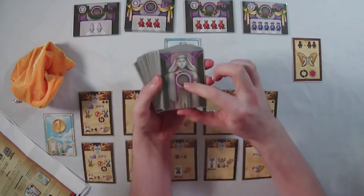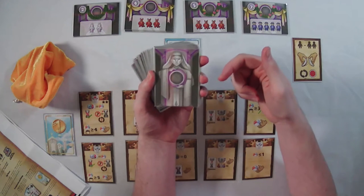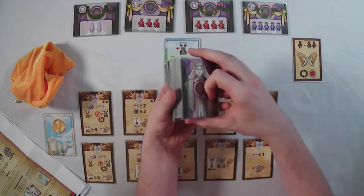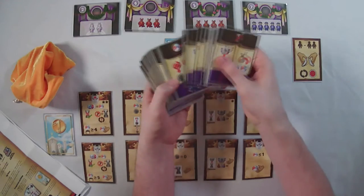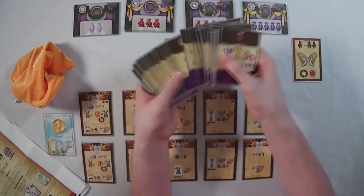The deck of cards all have pylons on the back, so both the front and the back of the artwork come into play during the game — a really unique use of the cards. All these cards have a lot of different artwork and different symbols on them, which I'll go over as I begin to play.